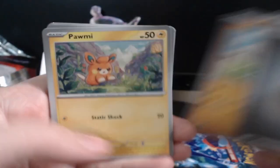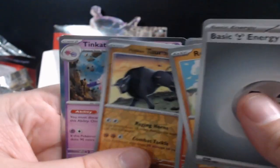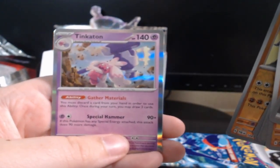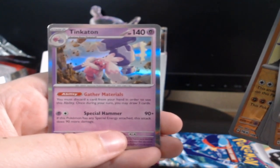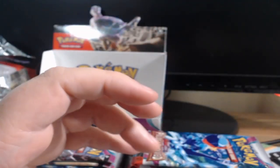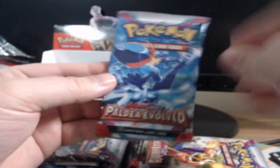This is pack number five! Charcadet, Paldean Tauros, and Tinkatun — the first one we got. In order to use the ability, you must discard a card from your hand. This ability, once during your turn, you may draw three cards — so a net plus two realistically I guess. Last card right here — Palafin Evolved.